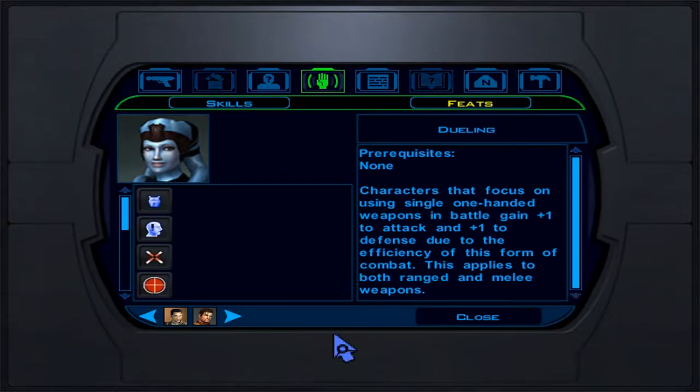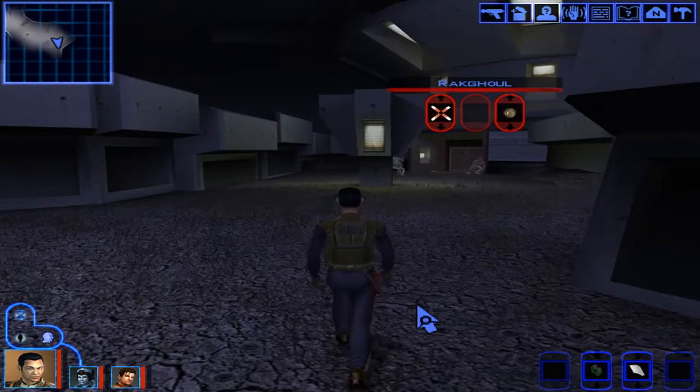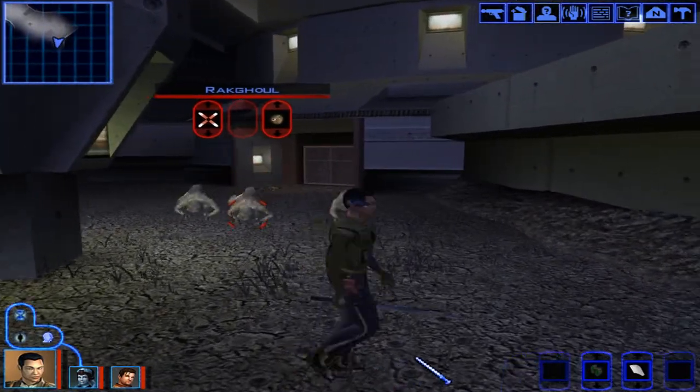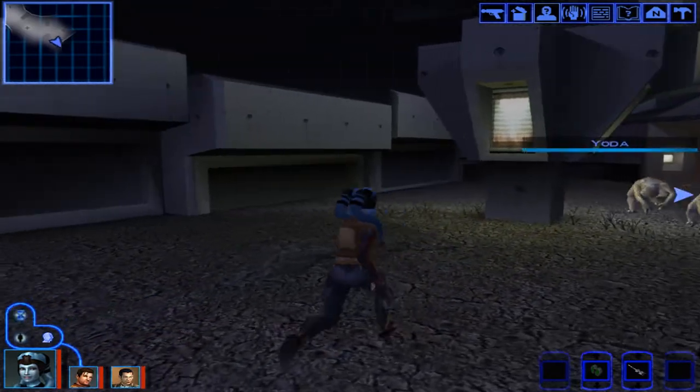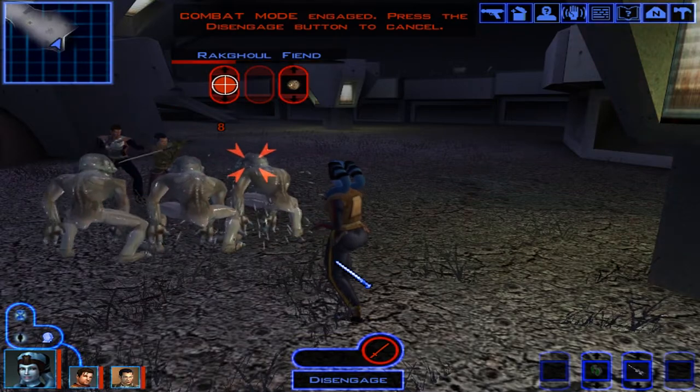Let's talk about how sneak attack works in Knights of the Old Republic. You have to either be in stealth via solo mode and get the first shot against the enemy — that gives you sneak attack bonus damage along with your regular attack. Or, if positioned from behind, sneak attack also works if you stun your foes or make sure they don't attack or move at all.